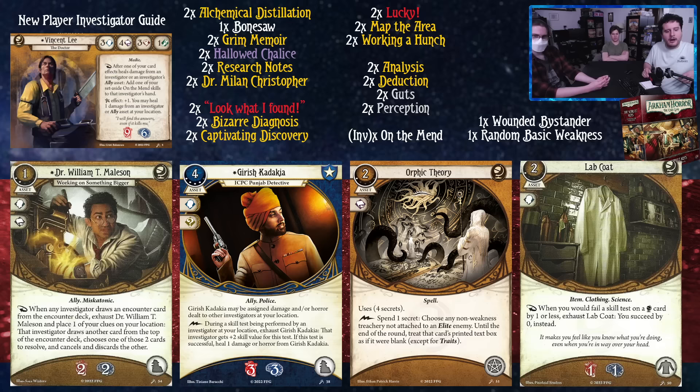We've got Gurish Kadakia — a three-three soak, four-cost ally asset. He can be assigned damage and horror dealt to other investigators at your location. As a lightning bolt during a skill test being performed by an investigator at your location, you can exhaust Gurish — that investigator gets plus two skill value, and if successful, heal one damage or horror from him. Very strong, a great ally for Vincent regardless of your build. It's basically an Unexpected Courage that also gives you an Unexpected Courage, so four wilds total. And it's so easy to get damage on him.